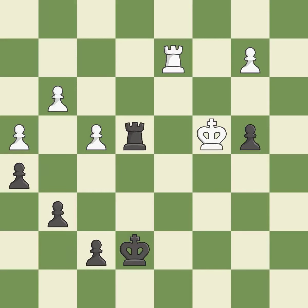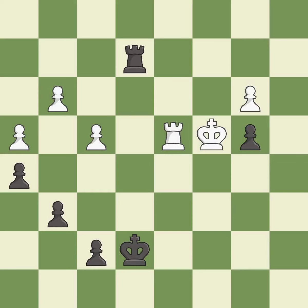This defends the attacked pawn. This blocks the check from an opposing rook. This move puts the rook on a safer square. This moves the pawn to safety. This threatens to create a passed pawn.